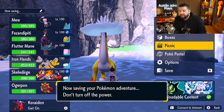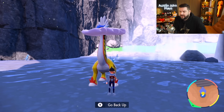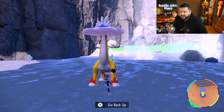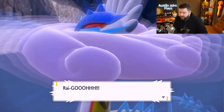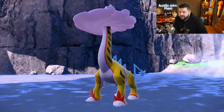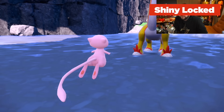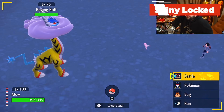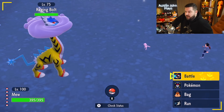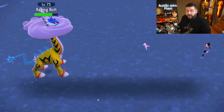Raging Bolt has a lot of health at 125 HP. Physical Attack is poor, but Special Attack is 137, which is very high. Special Defense is 89, Speed is 75 — not very fast. Base stat total is 590. It's an Electric and Dragon type with the moves Dragon Pulse, Rising Voltage, Dragon Hammer, and Thunderclap.